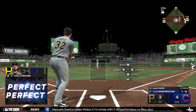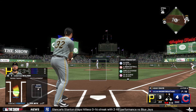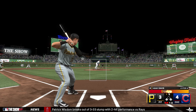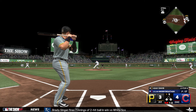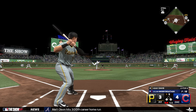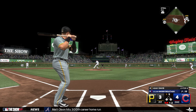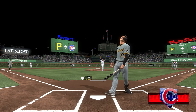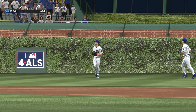Runners on the corners, two outs. John Rhodes pinch runs for Christian Walker, bringing up Henry Davis, who is 0 for 4 on the game. First pitch inside for ball one. The next pitch — he swings through a changeup, and the pitcher fools him again. Can he fool him a third time? This time inside — Henry Davis goes down swinging. Cubs win the first game of the series.